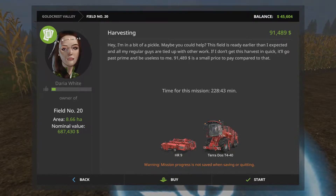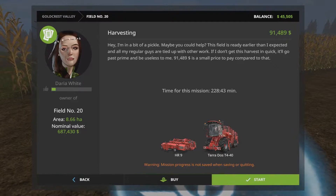I had a little mini heart attack - I didn't expect ninety-one thousand, four hundred and eighty-nine dollars! Daria White - I think we've done business before. She says she's in a bit of a pickle; it's really early and her regular guys are tied up. If she doesn't get this harvesting done quickly it'll be past prime and useless. Ninety-one thousand is a small price to pay compared to that, so we're gonna do it right now.